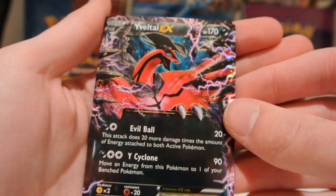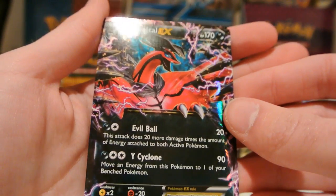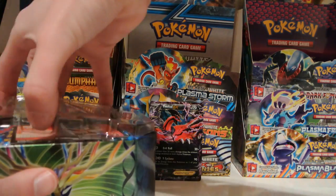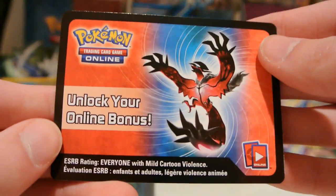Pretty cool looking. I actually like the normal art better and the full art version as well, but this is still pretty nice and definitely playable, so I wanted to pick this up. We'll put that in the background. After we get this part off, I can show off that this is what the code card looks like on the outside anyway.